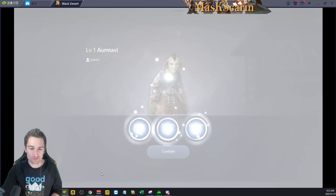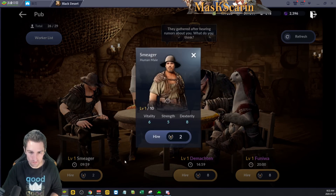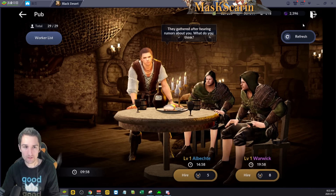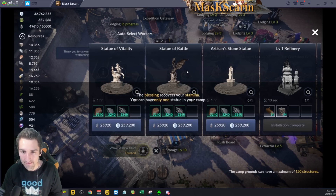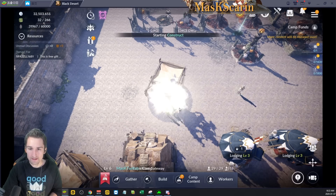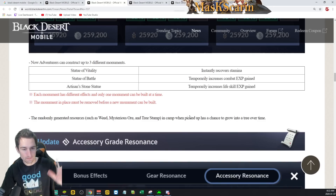What I suggest everybody to do is just scoop up extra white workers until you've hit the new maximum. Here are our statues: Vitality for stamina increase, Battle for combat experience, Artisan Stone Statue for life skill experience. I'm going to go ahead and slap down this Vitality statue. Camp funds, get black stones — I love seeing this. But back to the patch notes, that's a quick look at everything that's new in the camp.